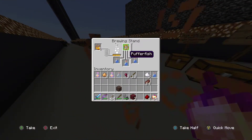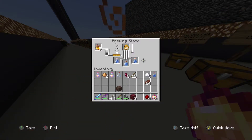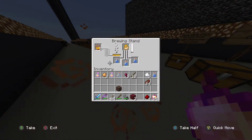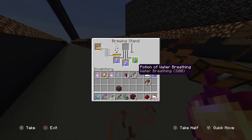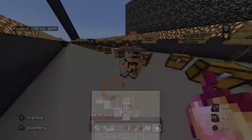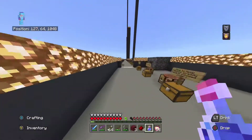And then we're going to put a puffer fish in. When you put this in, it'll actually make a water breathing potion. It'll only be a short potion because we haven't put the redstone in — I'm only going to be making a short one. So I'm going to take one of these potions right here; it's for three minutes.